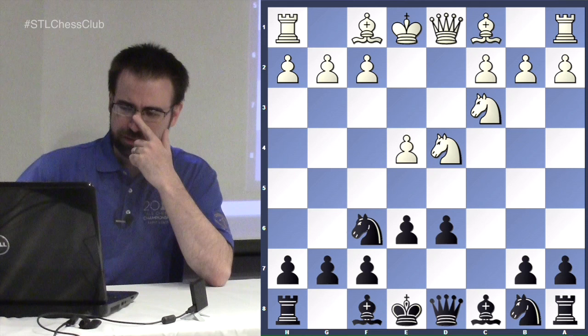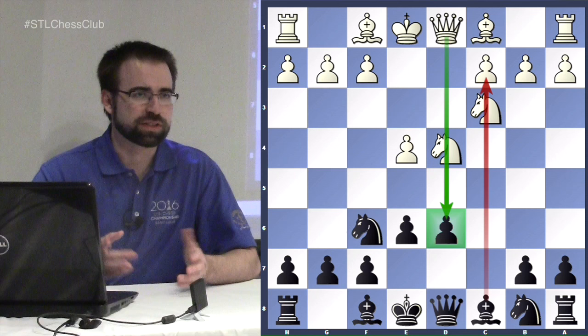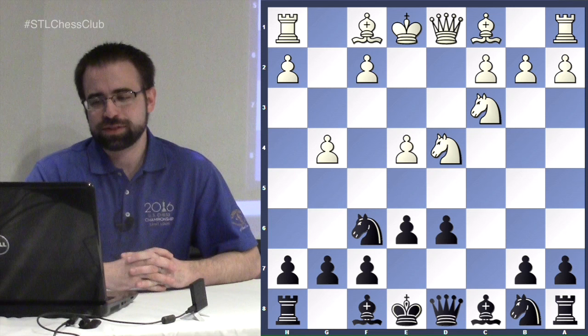A trump for black here is the half-open c file, giving him some pressure down the c file, whereas white has pressure down the d file. Occasionally the d6 pawn ends up being weak, though that shouldn't happen if black is careful. We're going to look at three different moves for white, and the main one we'll cover last is the dreaded Keres Attack.